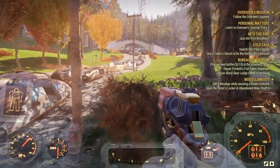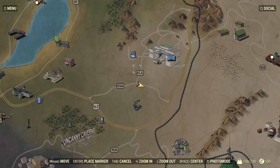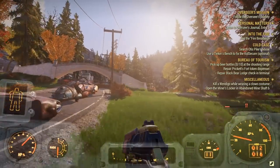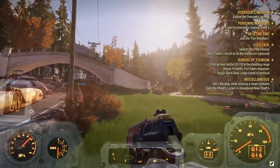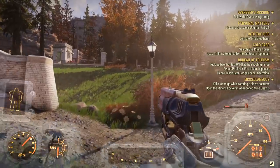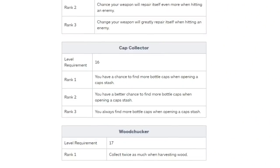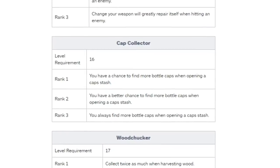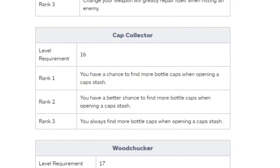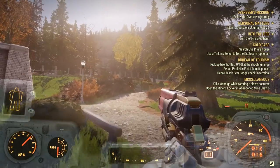Before we start, this run has 15 different locations with potentially up to 15 different stashes — that's a lot of caps. Of course there's a possibility that some of these are already looted, so if you want to server hop, that's up to you. Also before we start, be sure to equip your Cap Collector card in the luck area of your S.P.E.C.I.A.L. skills to get a little bit more caps from each stash.